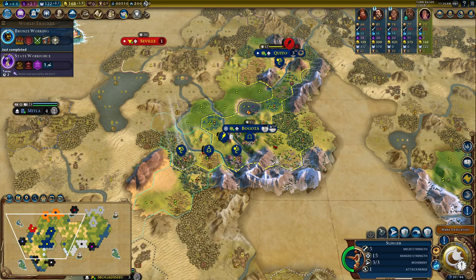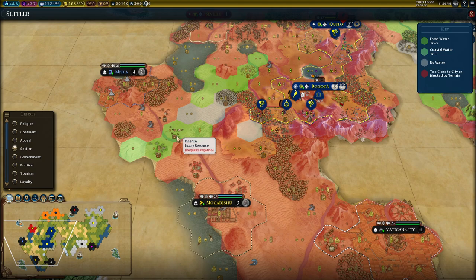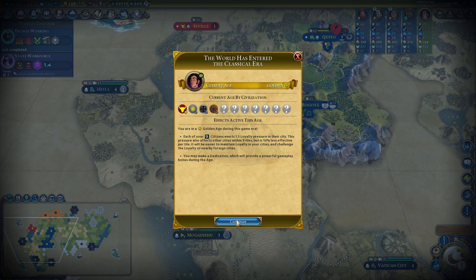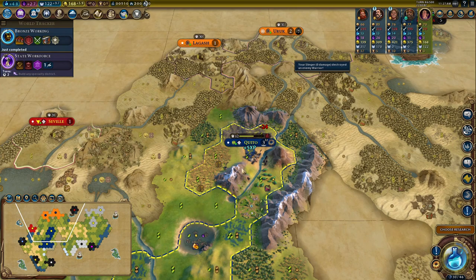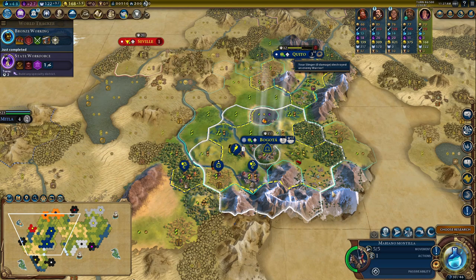What's the iron situation? There's double iron over near Mogadishu and I can settle on top of the incense to get both into my empire — that looks absolutely golden. And speaking of golden, I'm going to take Monumentality to turn my faith into more settlers, which I'd love to do soon. A settler costs 150 faith — we can do that in a few turns. My Commandant General gives five combat strength to land units within two tiles — that's a huge bonus.